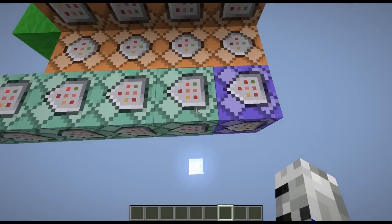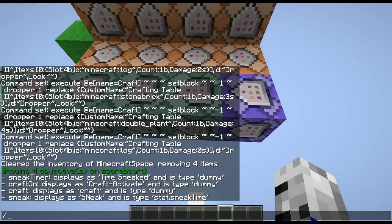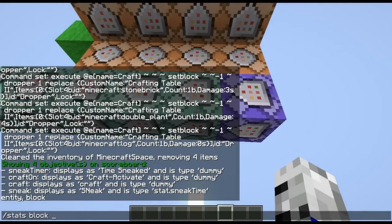Now this is where the stats command comes in. What you want to do is type in stats, then block, then on this command block just press tab. While you're looking at it, go set success count of at a and then craft.